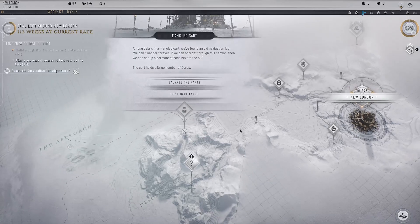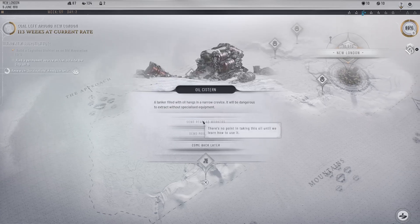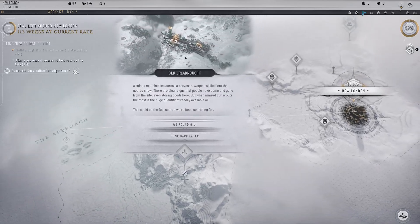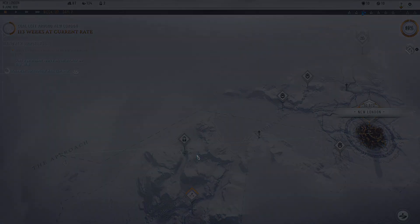What have we discovered out here? A mangled cart — among debris we found an old navigation log. The cart holds a large number of cores, that would be great. We'll see if we have the spare people necessary to do that. An oil cistern — a tankard filled with oil hangs in a narrow crevasse; it will be dangerous to extract without specialized equipment, and we don't have mountaineers. The old dreadnought — a ruined machine lies across a crevasse with wagons spilled into the nearby snow. There are clear signs people have stored goods here, and a huge quantity of readily available oil. This could be the fuel source we've been searching for — we found oil! We'll be able to build a new colony on this site.